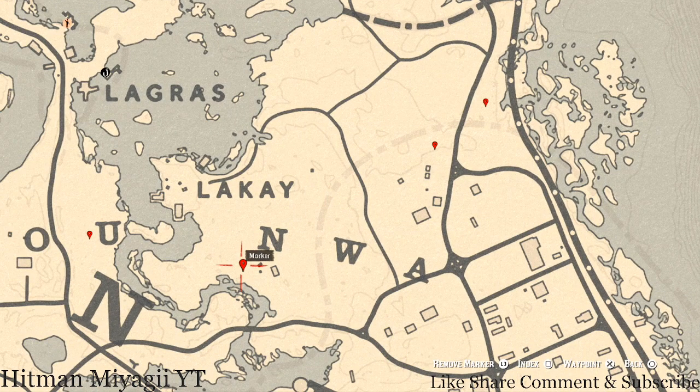At our next marker, you guys will get a bird egg. This bird egg is an egret egg — E-G-R-E-T. It's in a tree; shoot it down with a varmint rifle or a bow using a small game arrow.